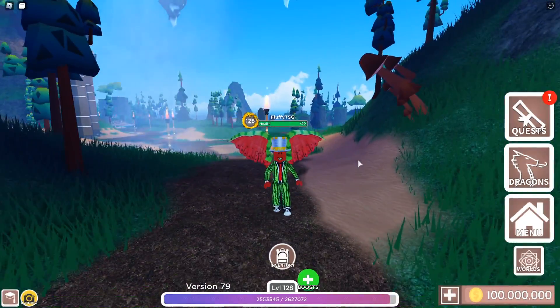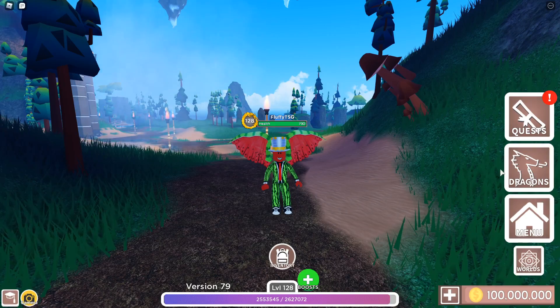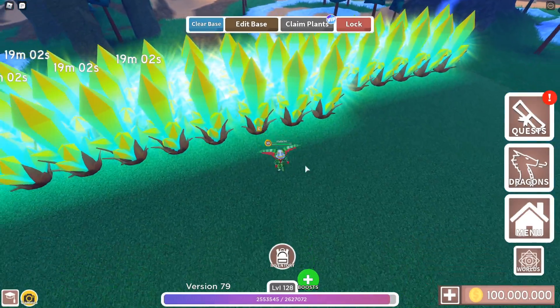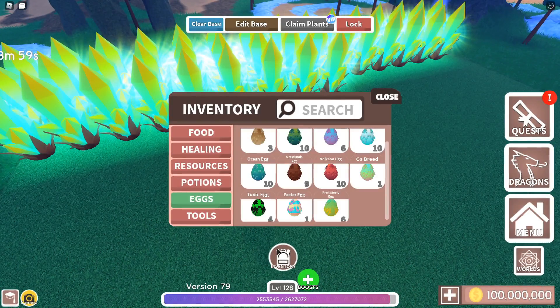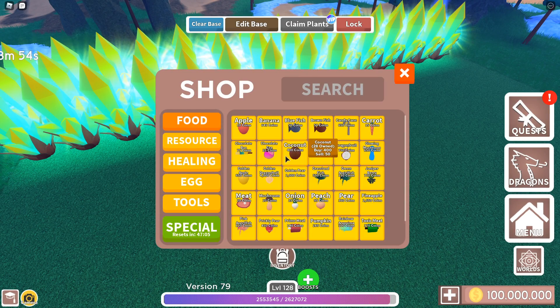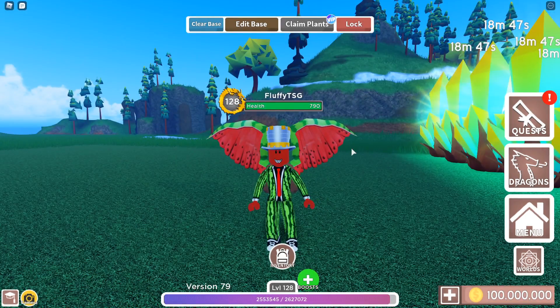The most asked question is probably how to get coins. The two main ways are: selling items and trading. To sell items, go to your base, place plants, claim them, then go to your menu, then shop, and sell those food resources for coins. The second way is trading — you can join my Discord group and trade dragons for coins.